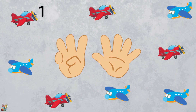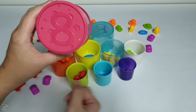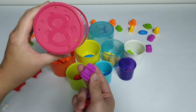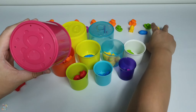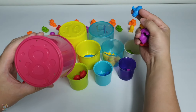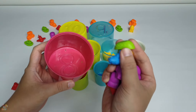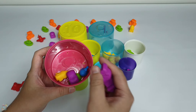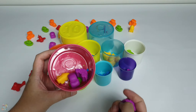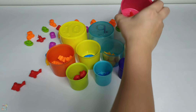What comes after number seven? It's number eight! Let's see eight on a finger. There are eight airplanes — two, three, four, five, six, seven, eight. Eight airplanes! Let's choose eight mini toys so we can put them inside the cup. Let's put inside — one, two, three, four, five, six, seven, eight. Eight!